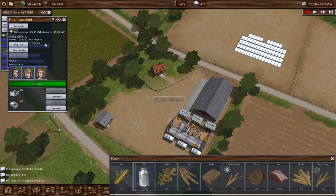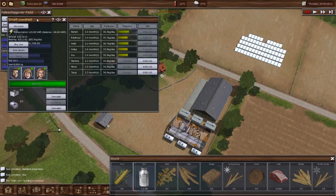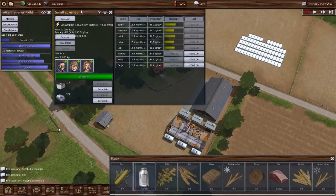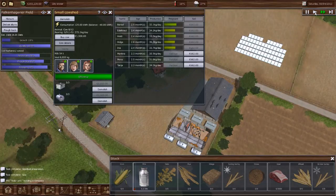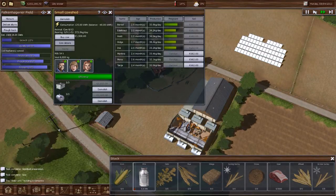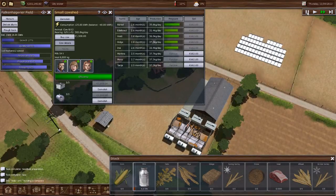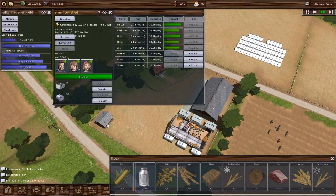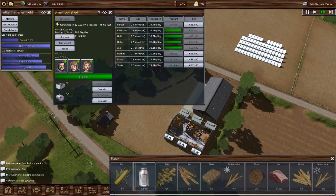How are the cattle doing? Cowie details — we're halfway through. Excellent. And we should just about be ready to pop our first calf. There we go.